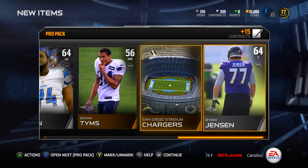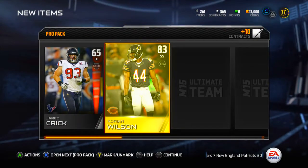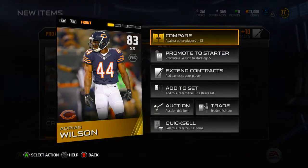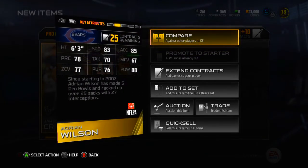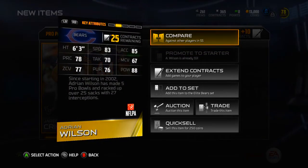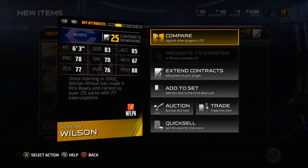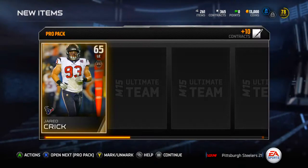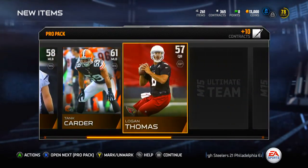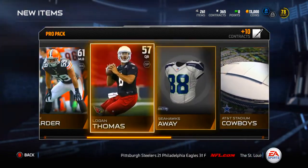Hopefully we can pull an elite or a better card. Adrian Wilson, strong safety, 83 overall - I'll definitely take this. He will certainly be a starter since I don't have anyone good in the secondary right now. 83 speed, 88 hit power which is very good. 70 tackle but the 88 hit power will make up for that. 88 hit power is very very good.